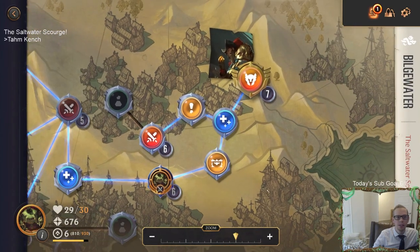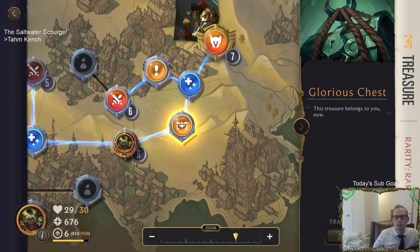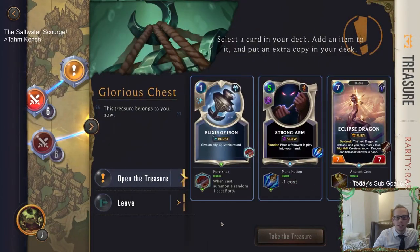Here we go - now yeah, here are some more stores! Let's go to this chest. Elixir of Iron already has 'when I'm summoned, summon a random one-cost Poro' - so now we'd have two of those. Or four-mana Strongarm, or six-mana Eclipse Dragon. I guess six-cost Eclipse Dragon. Travel - let's see what we can cut. These are not cards to cut.